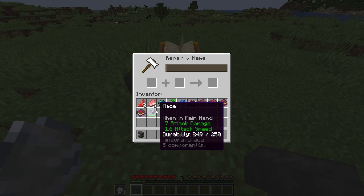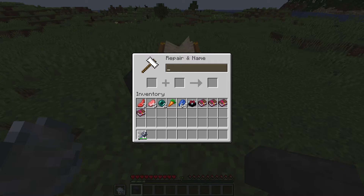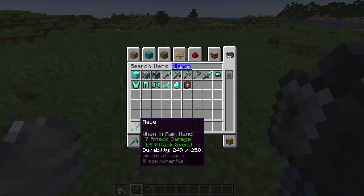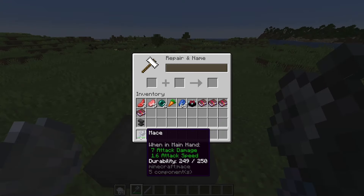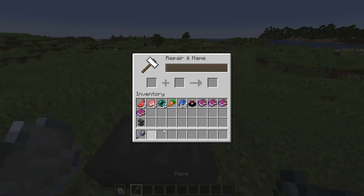Especially if you want to start using the mace in your arsenal a lot more. With the mace not having mending, you're going to have to go to trial chambers and collect the breeze rods to repair your mace. Let's go ahead and do that right now, just to prove that it does work. Boom. Repaired.